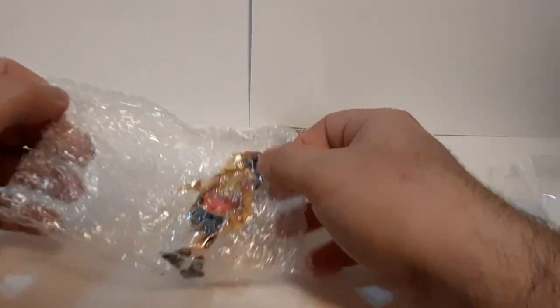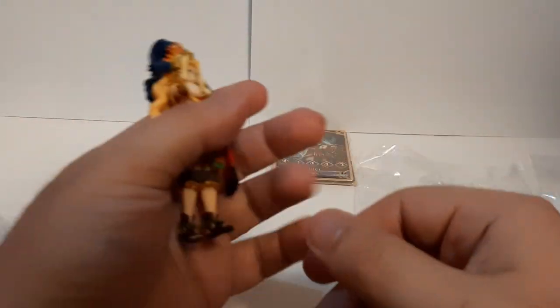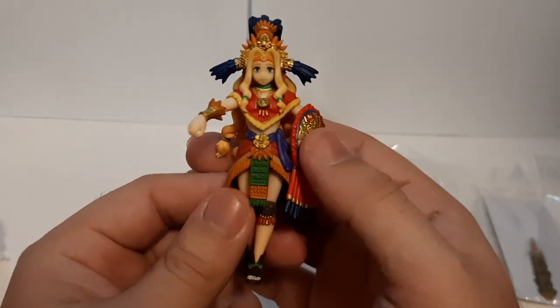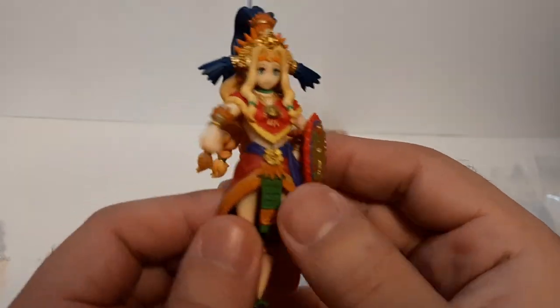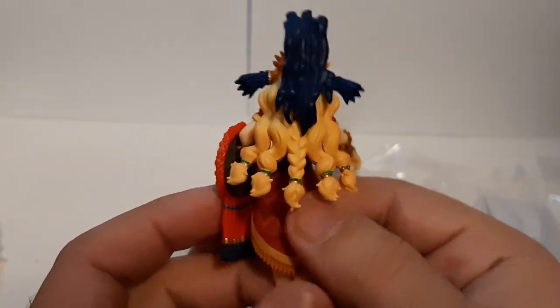First things first, out of the plastic bag, we have Quetzalcoatl herself. And overall, looking pretty nice. You can see the sculpting is looking great, the coloring is looking good, all the design work is pretty nice. You can see right there, all the detail work they put into this figure is pretty nice.